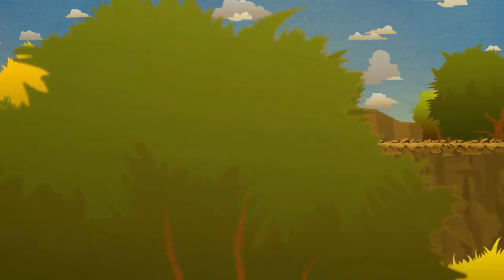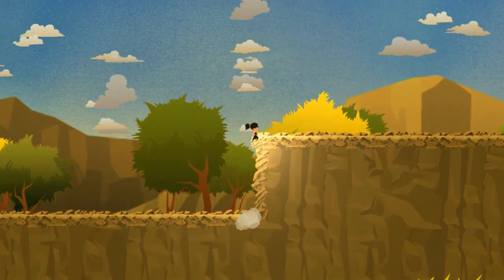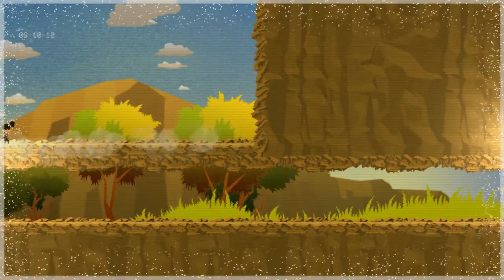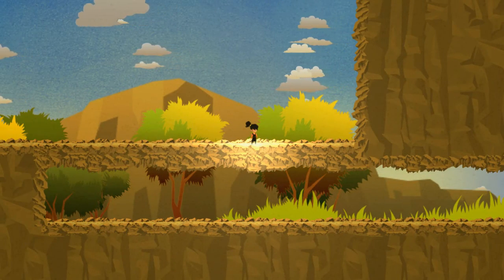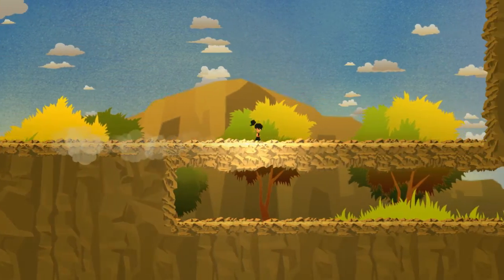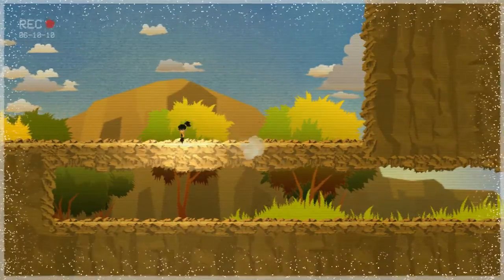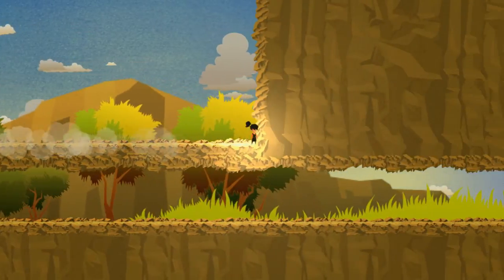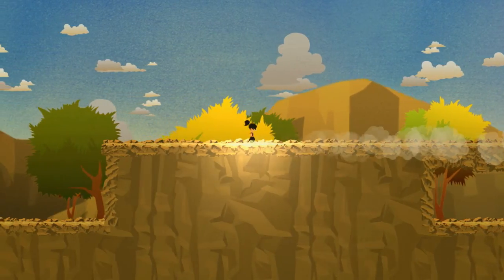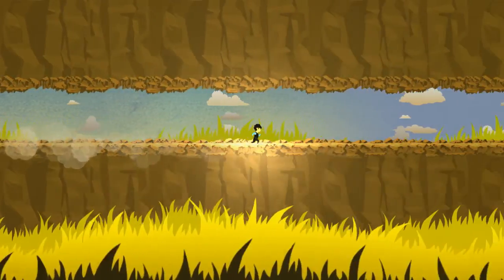Some dense trees here. I like what this is building up to — the fact that other objects than ourselves can go across the screen wrap surface. The rift is really interesting. We can't go there — can we jump high enough? I don't think so. I need to think with screenwrap! There we go. That was a good test of my cognitive abilities.